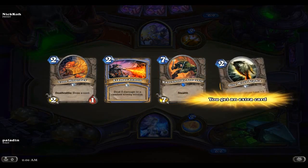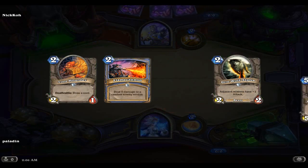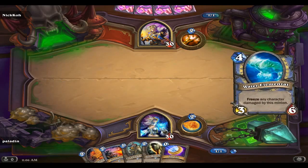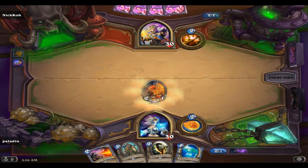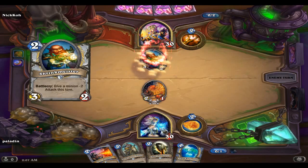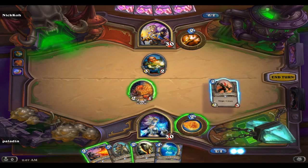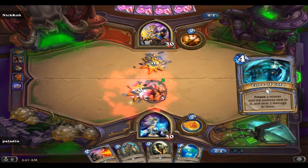We're up against a priest, and we get to go second again. Send the Assassin back. Clockwork Knight - he is a five-five for five, so he's decent. Let's coin the Loot Hoarder, see if he has anything for turn two. Shrink. I'm going to save the Flame Cannon for something better.